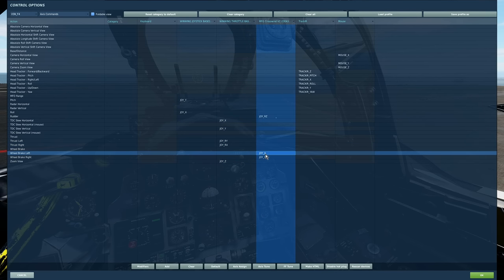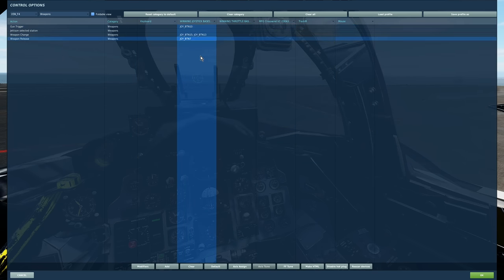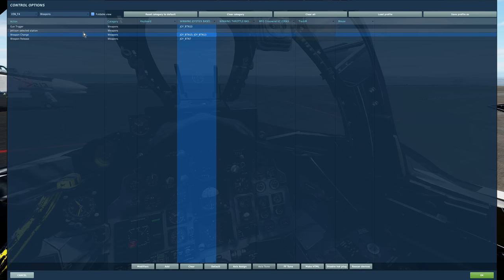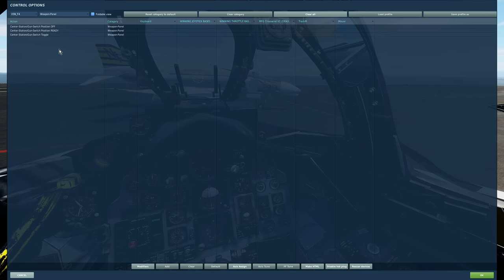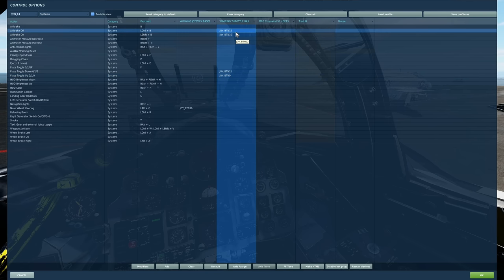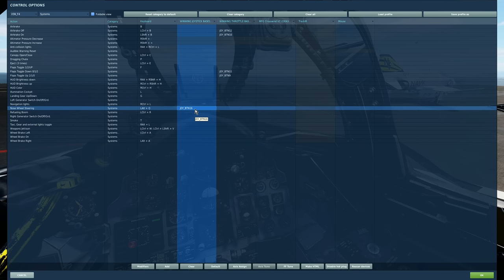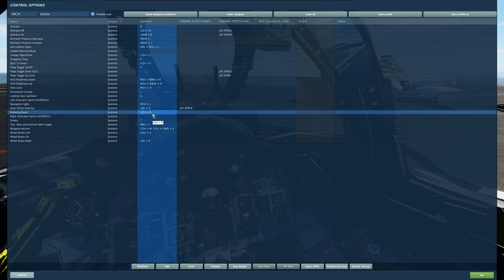You'll need wheel brakes — toe brakes if you have them on rudder pedals. A zoom view axis is useful for the cockpit. Under weapons: gun trigger for the gun, weapon release for missiles and bombs. Under weapon panel: air brake on/off, flaps toggle up/down — they are three-position flaps. You'll need nose wheel steering — it's a press-and-hold. Also bind left control + R for the refueling boom.